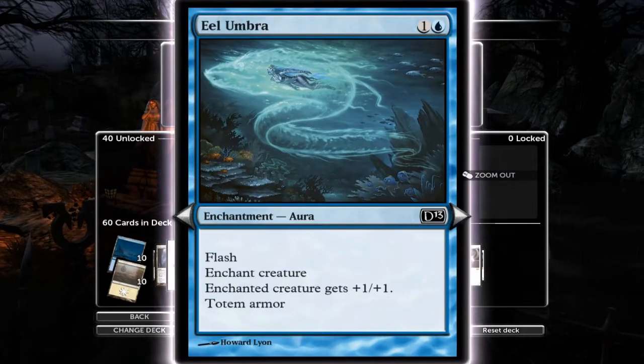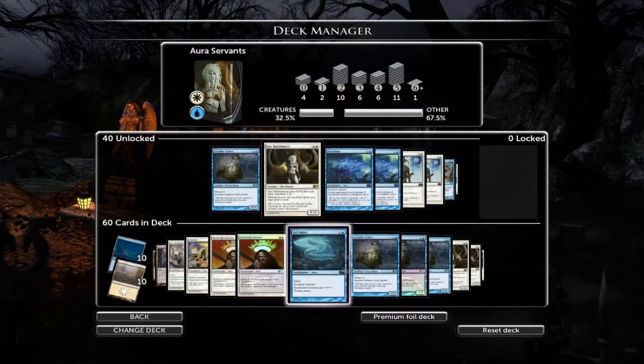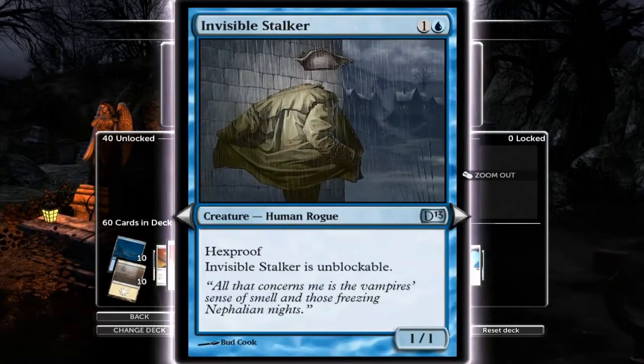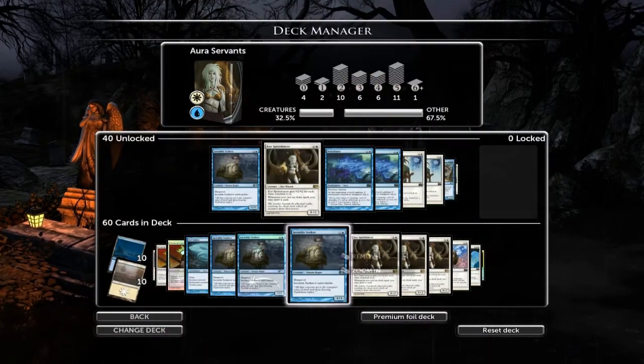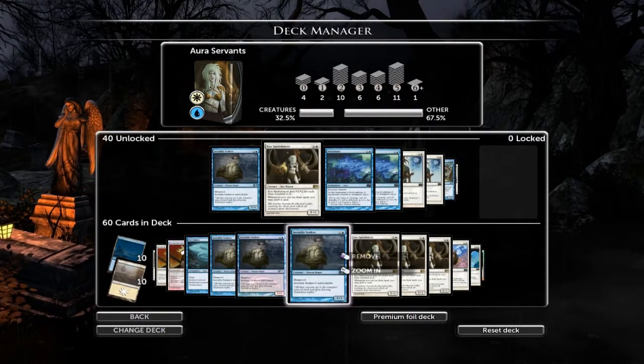Elumbra is another cheap enhancement - it's a one-one, plus you've got Totem armor, so it's a cool card. I run three Invisible Stalkers currently. I'm not sure if I should be running four, but you want creatures in this deck. Basically it's a two-cost, hexproof, unblockable creature, so it's pretty cool.